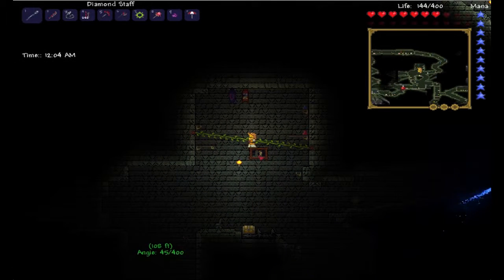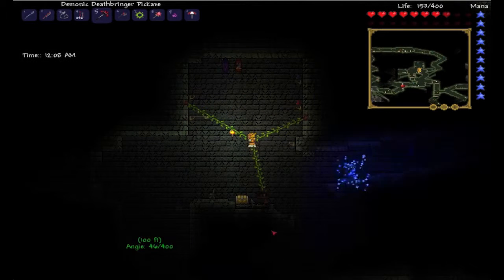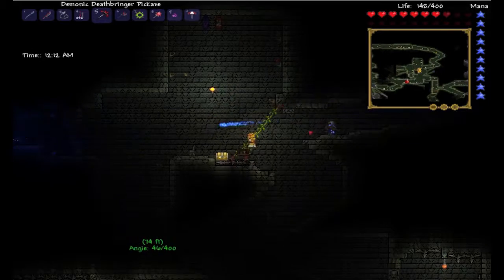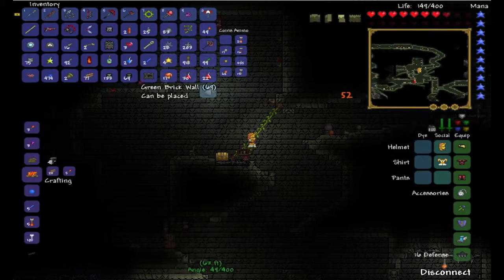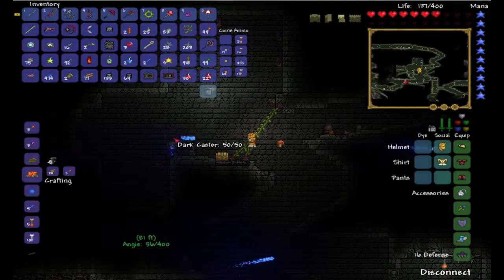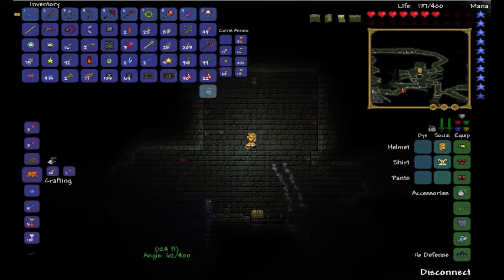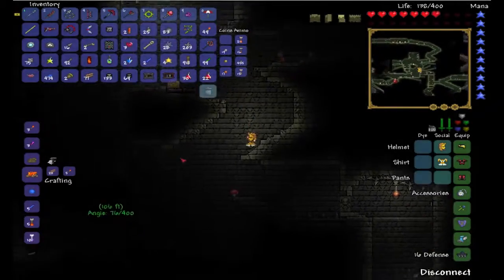Oh my god — stop attacking me! This way Tim. Do you want these mushrooms? Because I really don't. Just throw them — they're good for health, you can make them into health potions too. I've got a lot of health potions.